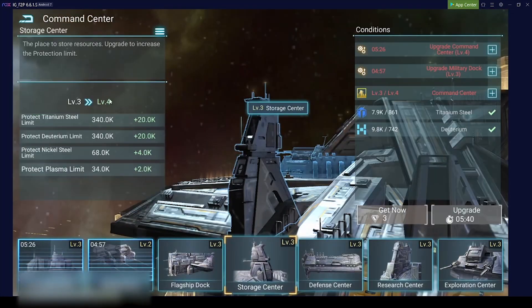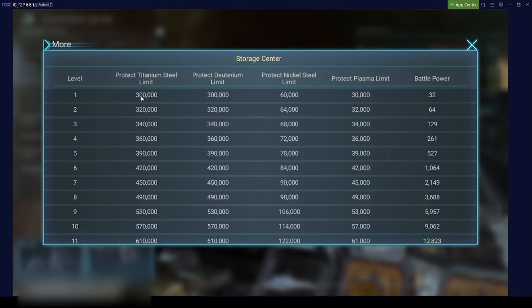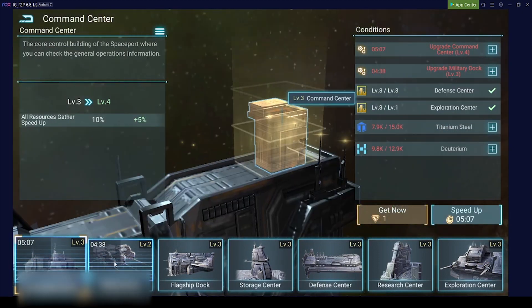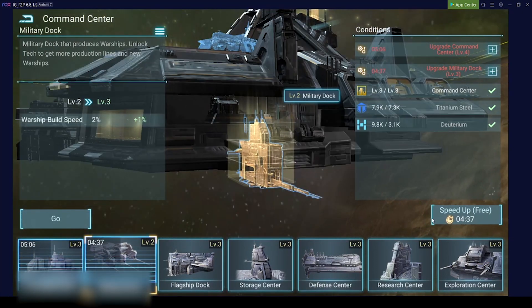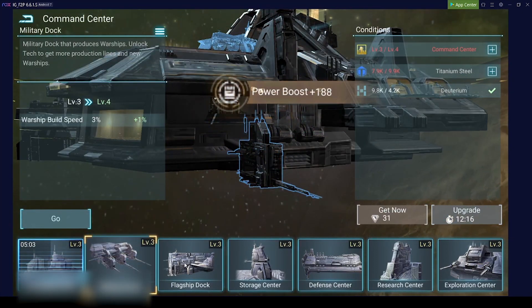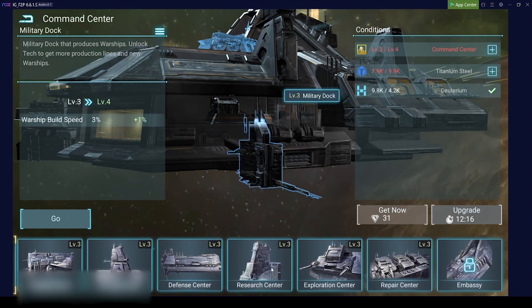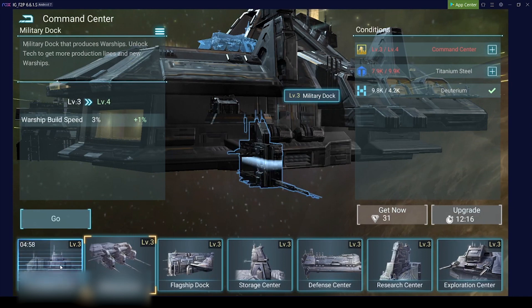You have a storage center which shows you how much of your resources are protected. Protected means they cannot be stolen by other players. As soon as you open all your resource boxes you will very likely exceed this limit, and then other players will consider you a good target to attack and get more resources - and this is something you want to avoid at any cost. You don't want to get farmed by other players.